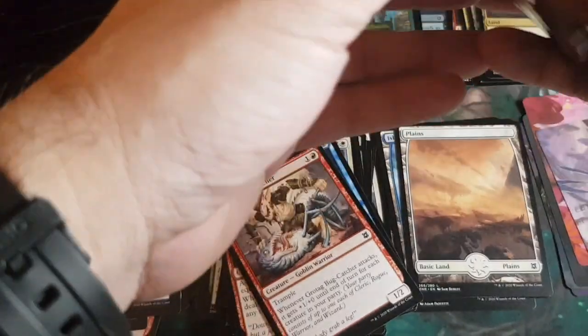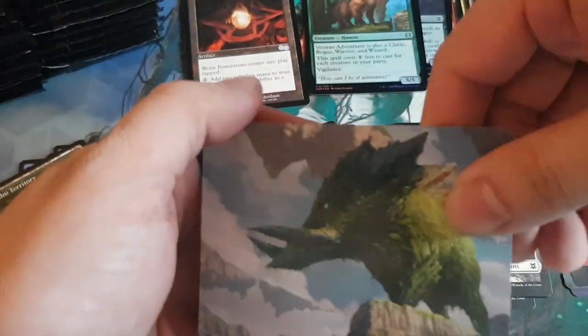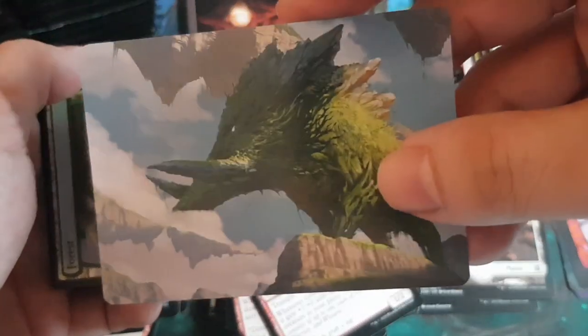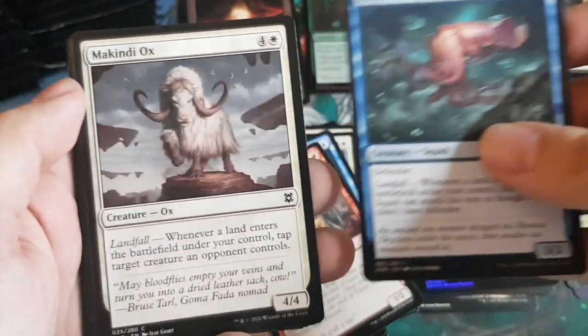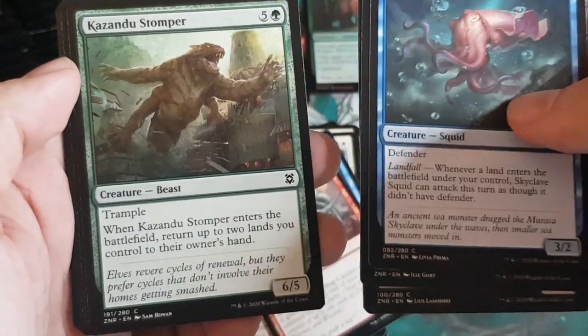Pack six: a new legendary creature — Yasharn, Implacable Earth — very funky looking art. Nice. Then a foil full art Forest, shiny. Commons include a Squid and an Ox. Landfall is definitely a prominent theme in this set.